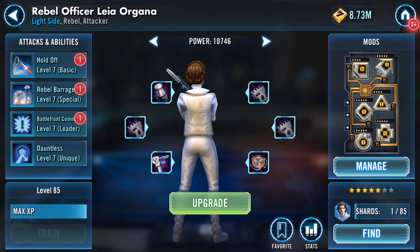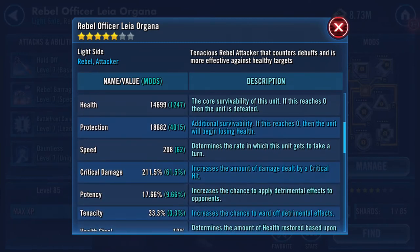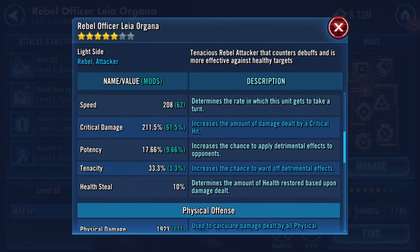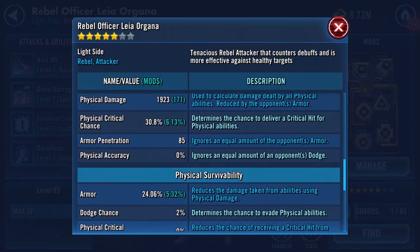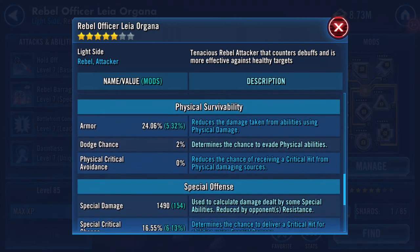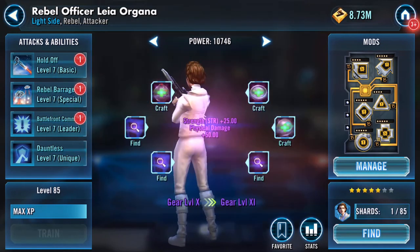Ouch. So where are the stats at the moment with the modding and everything so far? 14,699 health, 18,682 on the protection — that's increased considerably. The six-speed on that particular mod taking her up to 208. She's not clocking really fast as you can see. 1,923 on her physical damage, 1,490 on her special damage. And we will upgrade again.